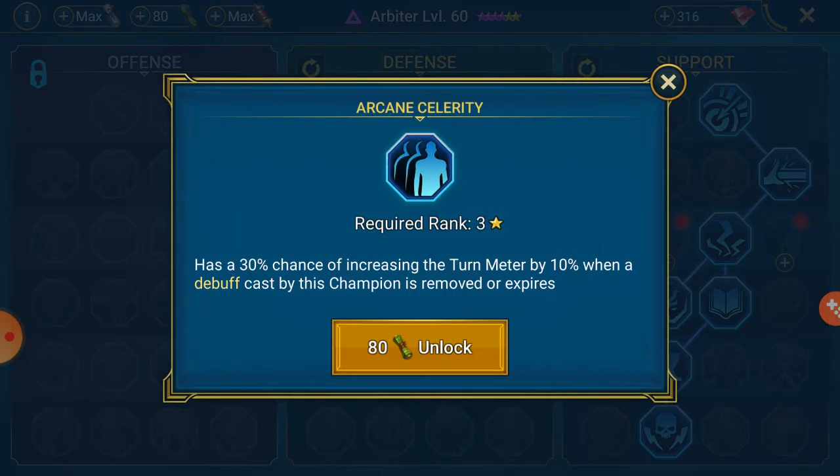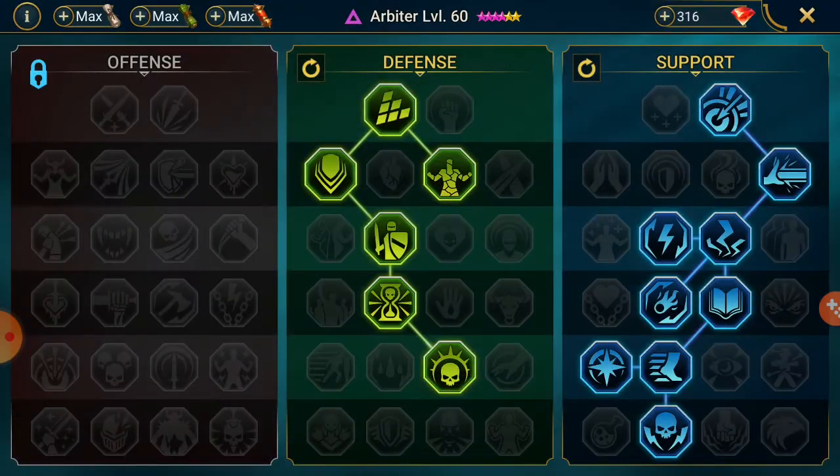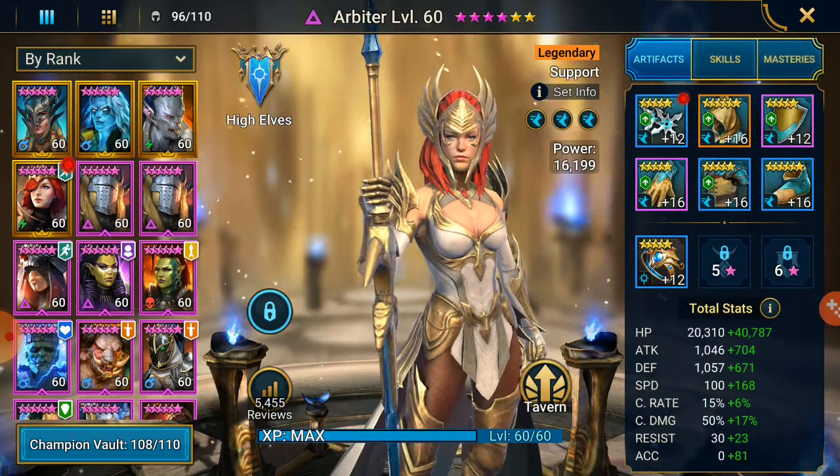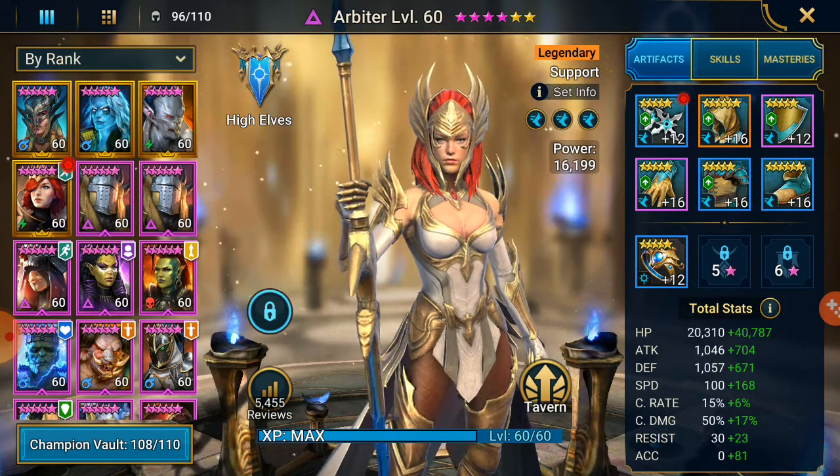That's what we want to do - buff. Okay, what am I looking for? I don't need to place a Leech. Reduces delay death - I think that's not a bad one actually. Reduces ally resist by five for each buff placed on them by the champion - so the Spider is good. Delay Death - not really the worst one. Retribution - counter attack, yep, I will take Retribution. So if we go Arcane - 30% chance of increasing the turn meter by 10% above cast, okay let's go for this one. We've got some turn meter and this is just my opinion on mastery - it could be totally different, you could decide you want a different approach.